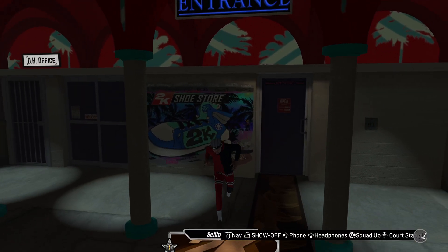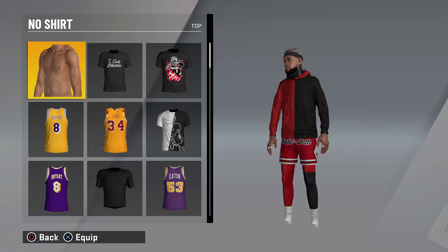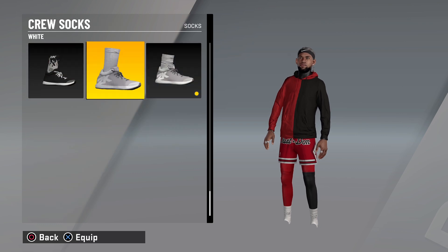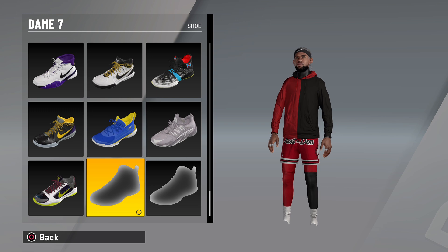When you leave the store, you want to put the shoes on. You guys want to put the shoes on and they will be invisible. You guys will have a pair of invisible shoes right here.